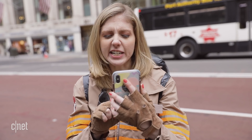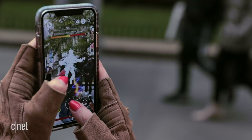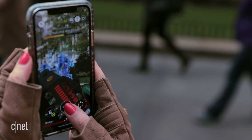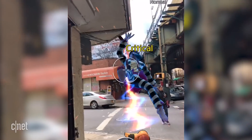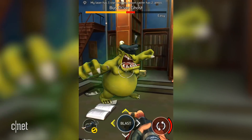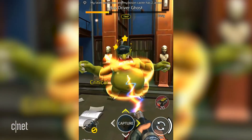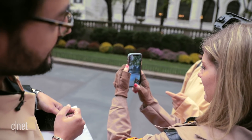Some of these ghosts get pretty feisty in a fight. That makes battles a two-hand job. One finger will be holding down your particle thrower beam, while the other needs to be ready to tap the right spot to counter the ghost attack. You'll also need to hit a button to throw the trap when ready. And once you've restrained a ghost in your capture stream, you can raise them off the ground to see the slam button appear. Press it in time and you'll get them nice and woozy for a few seconds. When it's stunned, it's easier to contain the ghost over a trap.